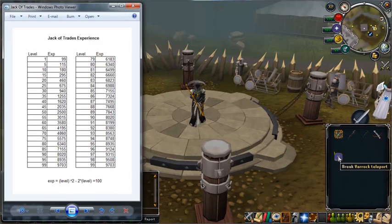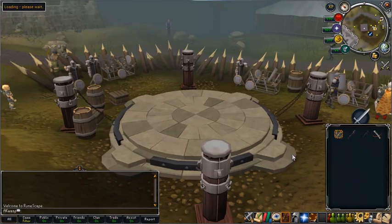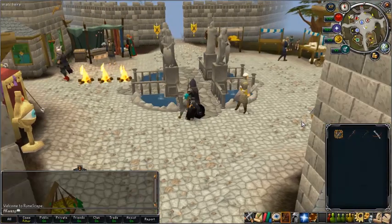I just use a Varrock teleport, so I'm going to walk you through it right now. We just teleport right over to Varrock from anywhere in the game and arrive at the fountains. You could arrive anywhere depending on where you set your teleport location, but I arrived at the fountains because it's close.